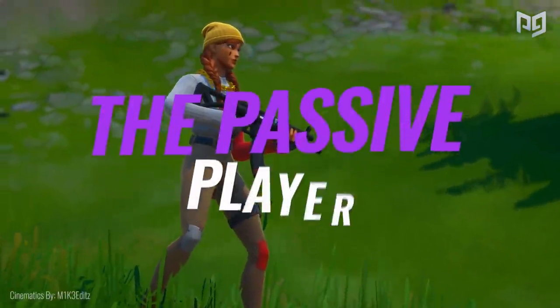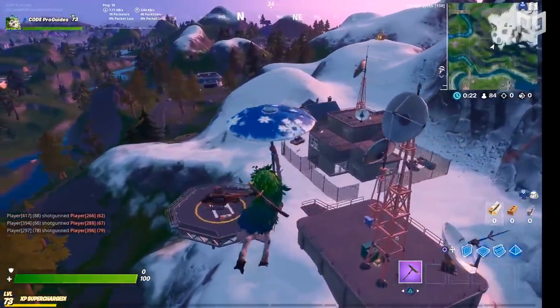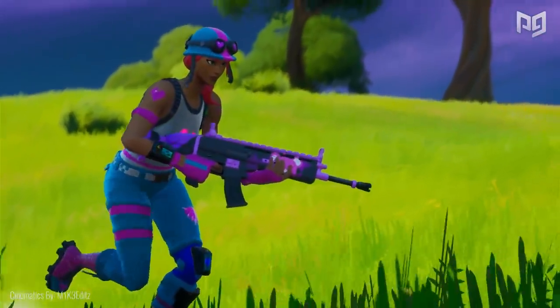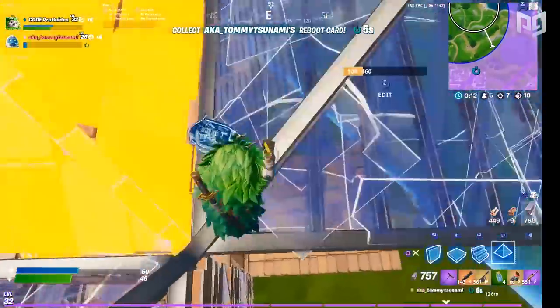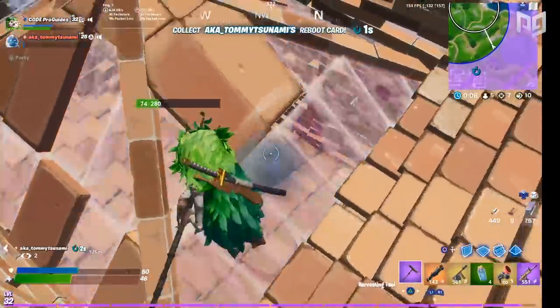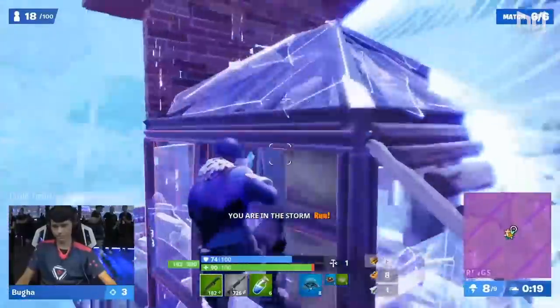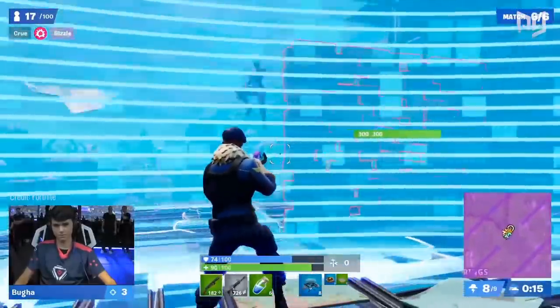Next up we have the passive player. This is the player that tends to drop at the edge of the map and tries not to enter any serious fights until the end game arrives. Although this player type doesn't get as many points as the W-key player type, it is much safer and can almost guarantee a solid end game, especially if that end game has a stacked lobby with lots of potential eliminations. The end game is now a lot more mechanically intensive.